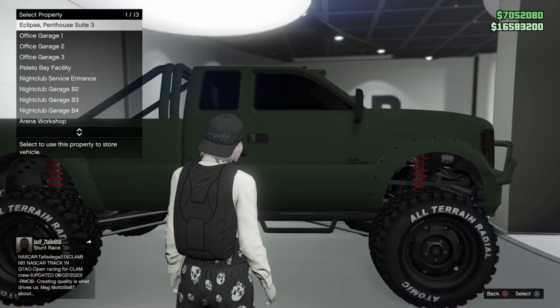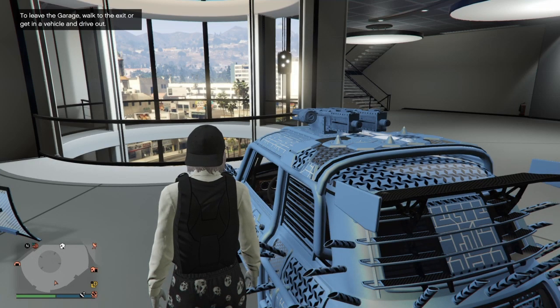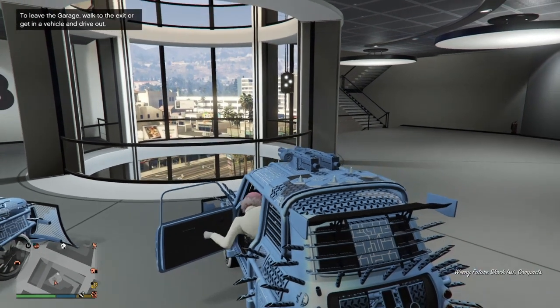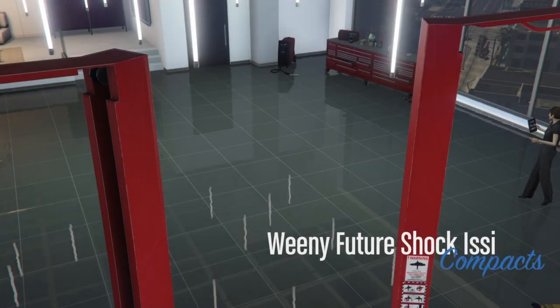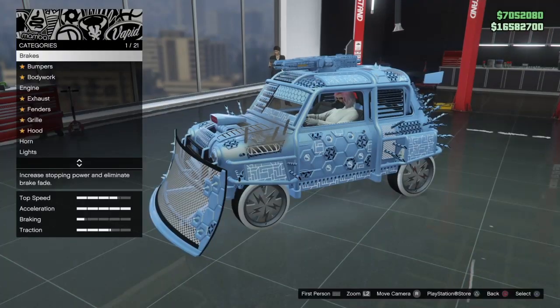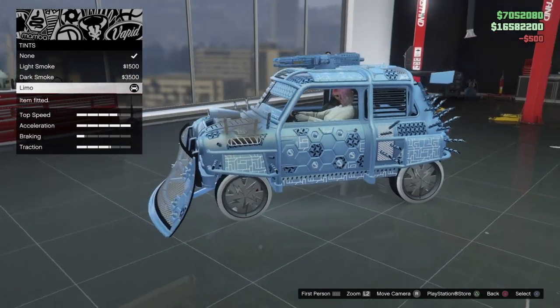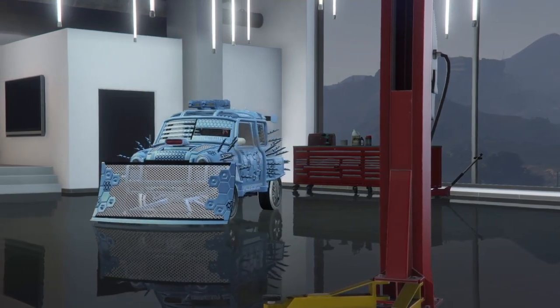Once you've ordered the Elegy into your MOC, hop inside your duplicated car — you can see there's another ISSI to the left, which confirms the glitch worked. Hit right on the D-pad to pull into the modification area and make one change again: change the window tint to None, then back to Limo. Exit to ground and keep rinsing and repeating.